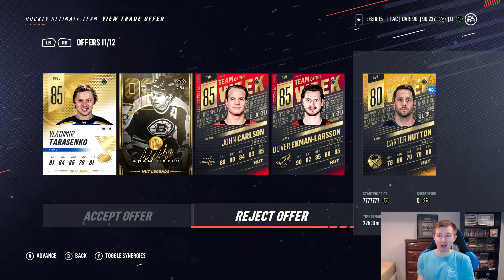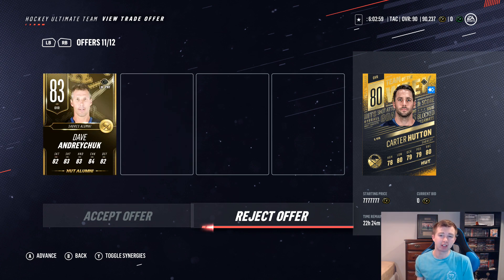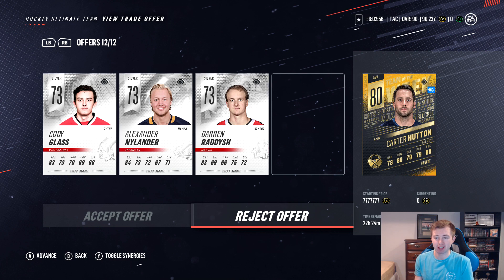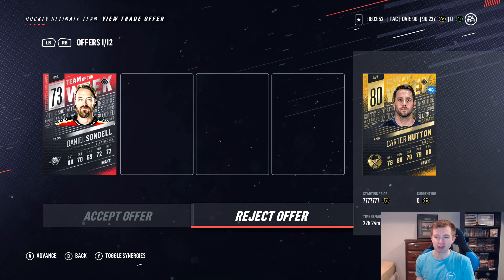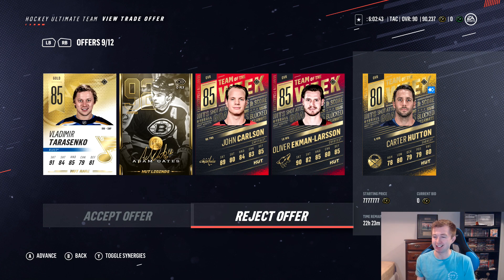Wow, that's a big offer: Tarasenko, Legend Adam Oates, Team Week Carlson, Team Week Ekman Larson. I don't think anyone's going to beat that. Then you have Team Week Army and Stahl. We also have Alumni Andrew Chuck, Glass, Nylander, and Radish, and Team Week Sondell. Obviously the best trade by far is this one — Legend Oates. Two Team Weeks. But honestly I think it's too good to accept. I would just feel bad taking that offer, although I do really appreciate it.